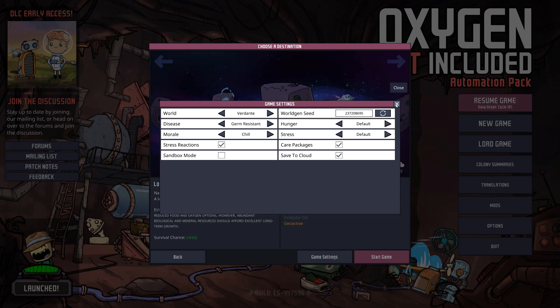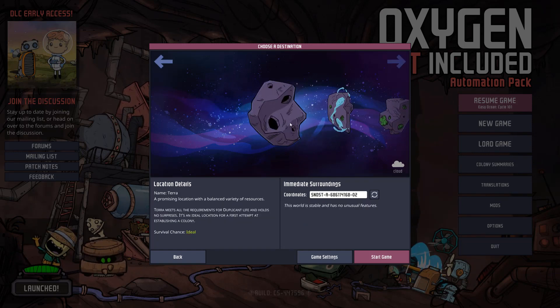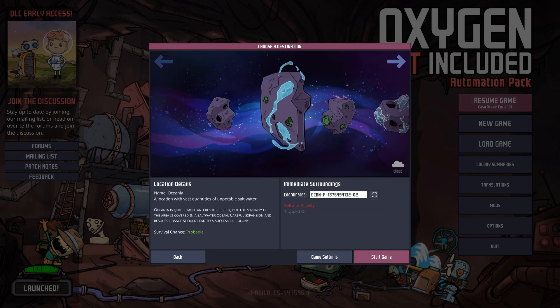So that's what this game really is — it's a base building game where you're colonizing an asteroid with a bunch of clones, and you want to shoot for the moon. The other thing you can do is pick coordinates across different worlds. This is the easiest world, and there are plenty of tutorials that play on it, so I'm not going to pick the Terra world.